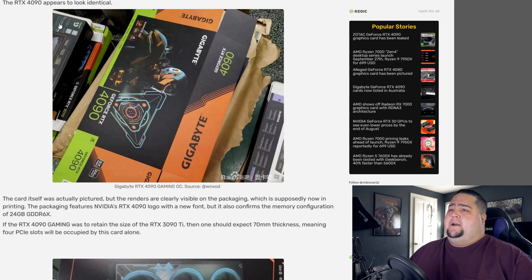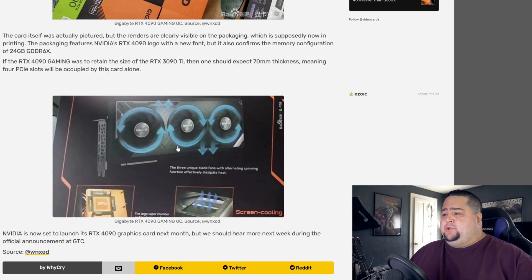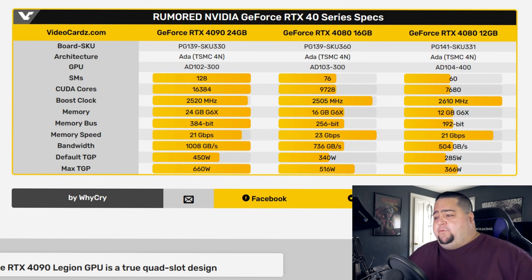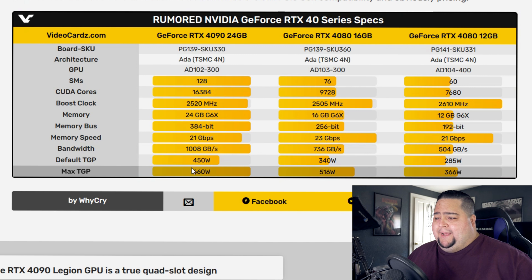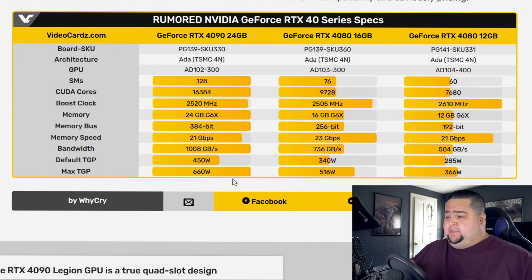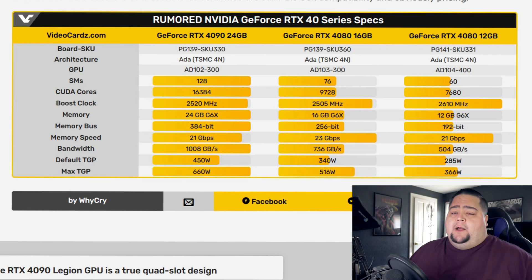So obviously with a card like that, you know this thing is going to be dumping some serious power requirements. We also got another picture here from a Gigabyte RTX 4090 — this is just a picture of the packaging with that updated 4090 font like we had seen in some of the more recent leaks, and you can see a 3D render of the graphics card. Now, the RTX 4090 is currently rumored to be running at a 450-watt default TDP and a max TDP of 660 watts, which I'm assuming is if there's absolutely no cooling restrictions on the card and you're just letting it run balls to the wall. So 660 watts is what these things could peak at on the Founder's Edition card.